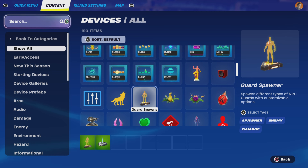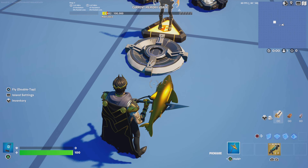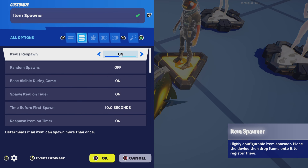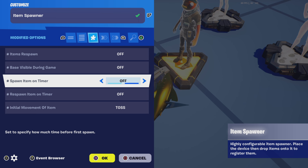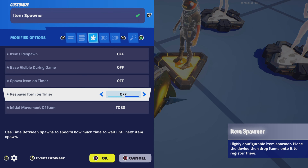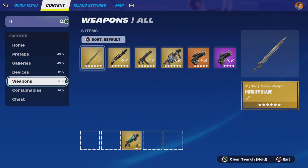Up next we're going to go to devices and grab an item spawner, then place it right in front of the guard. Copy these settings: items respawn off, base visible during game off, spawn item on timer off, respawn item on timer off, initial momentum item toss.